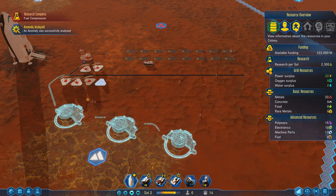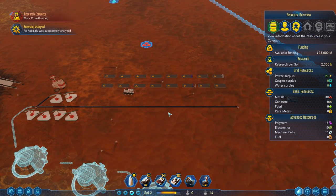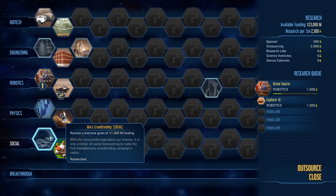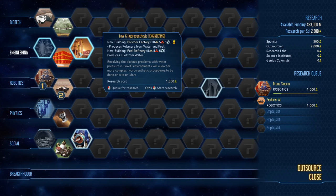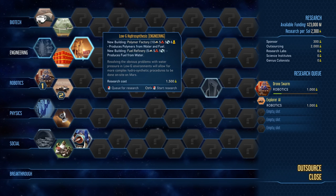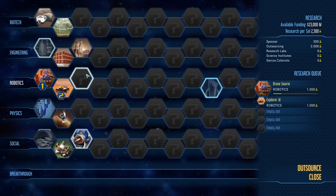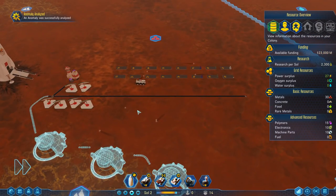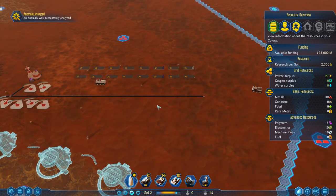Building all this will cost us six machine parts, which is a significant amount but nothing we can't handle - we can import those from Earth anyway. We also just researched Mars Crowdfunding, which gives us an additional $1 billion. Sadly, we did not get access to Low-G Habitation, which I personally feel is the most optimal thing you can get. It allows us to access a really advanced residential building relatively early on.